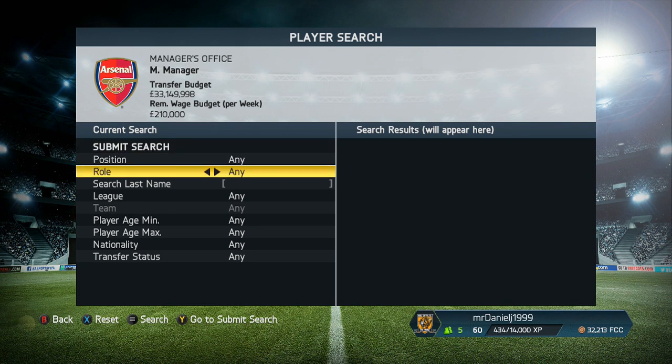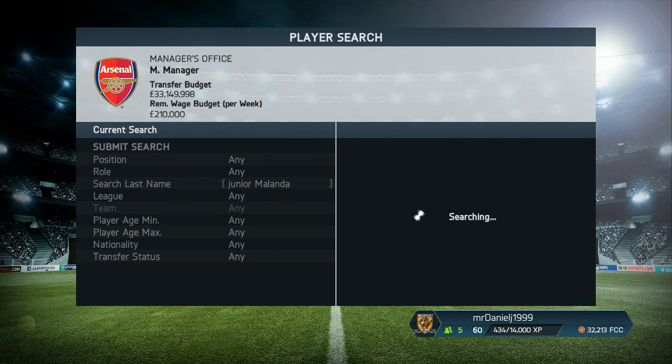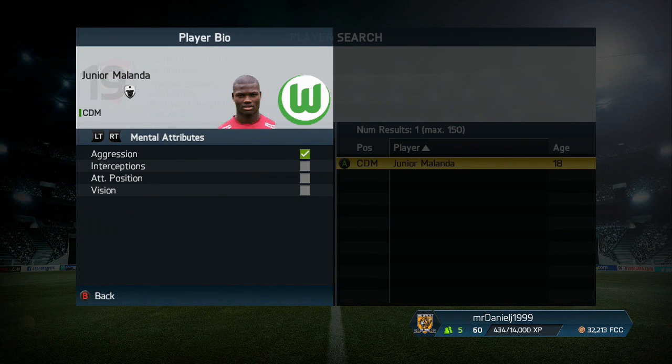Welcome to a FIFA 14 Career Mode player review. In today's video we're going to have a look at Junior Melander from Wolfsburg — we'll be looking at some of his stats and some gameplay to show you how good he is. Junior Melander from Wolfsburg is actually 18 years old.